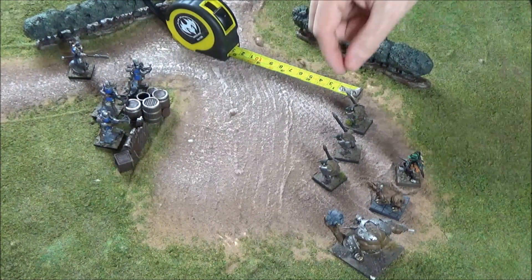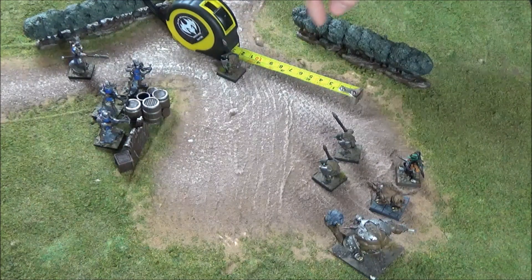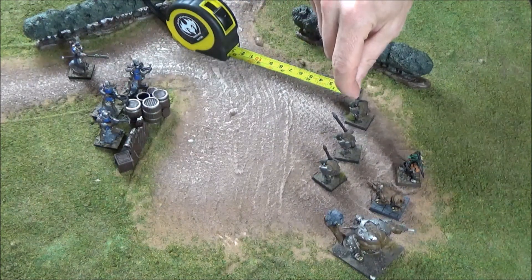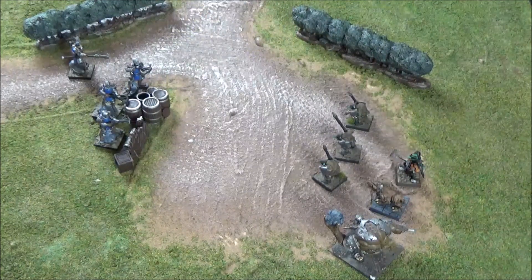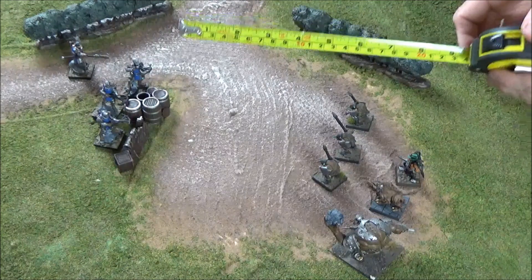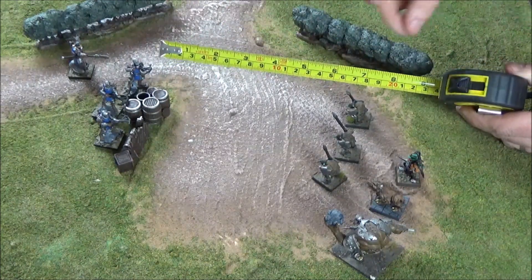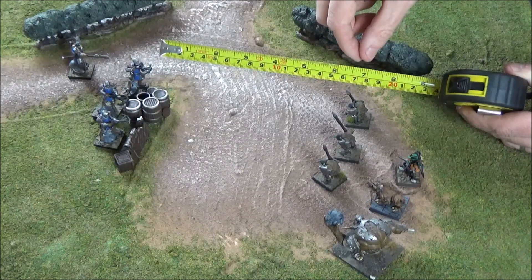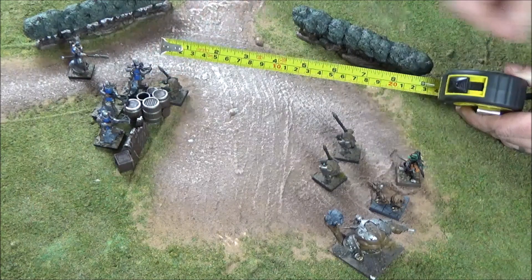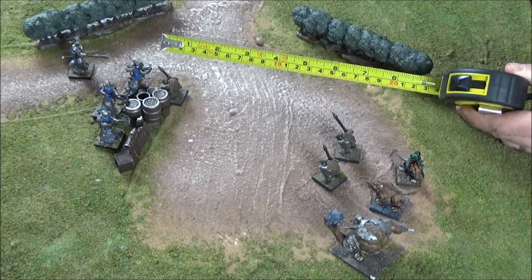A short action, for instance, would be to move this Goblin Rabble its five inches. But he would not be able to then move again and attack this Basilean crossbowman. However, instead of that, he could make a long action of a charge which would allow this model to get into contact with this Basilean. You must take the most direct route possible, which means that although he will be able to contact the Basilean and fight him, the Basilean will gain a benefit of those barrels as cover.